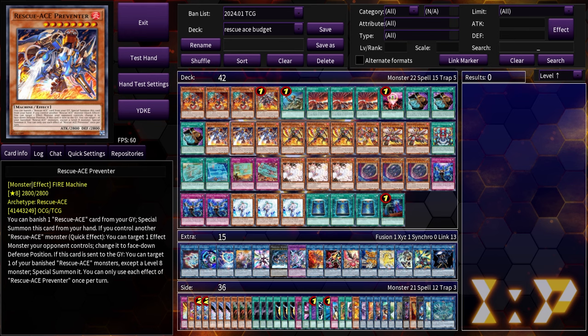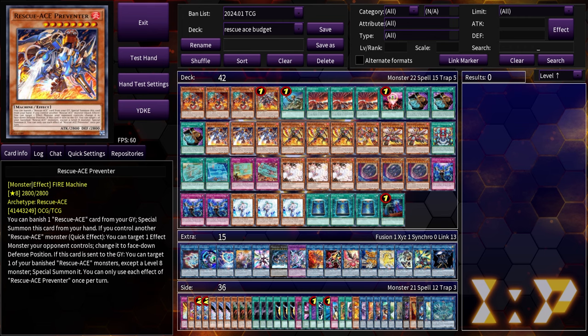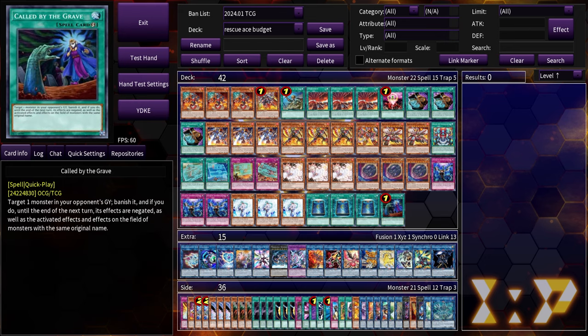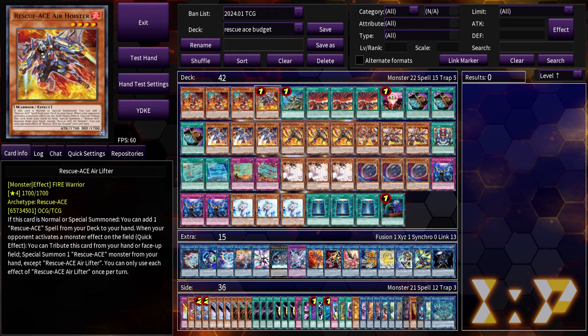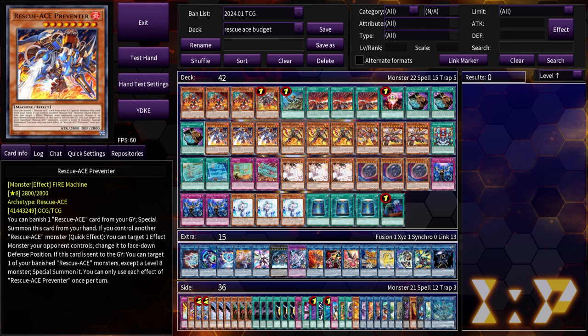Triple Rescue-ACE Preventer, and I wanted to bring this card up to three because I don't just want to draw a Hydrant by itself — Hydrant by itself is like the biggest brick in the deck. If you open Preventer with it, it's no longer just a Heat Soul; you can still set up a Turbulence, which is a better board because at least you get the set four. For grind games it's pretty good because it allows you to recur more of your resources. With us relying more on Emergency resolving, Preventer is going to be a lot more significant — Preventer plus Emergency is basically one of the best things this deck can do turn two and onwards.